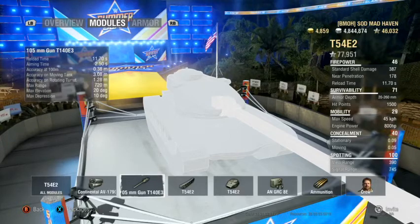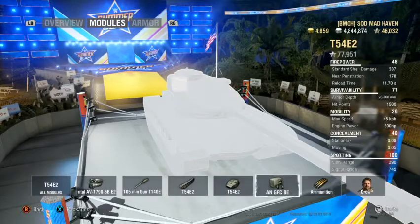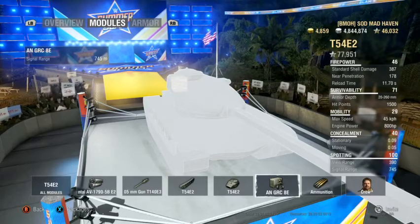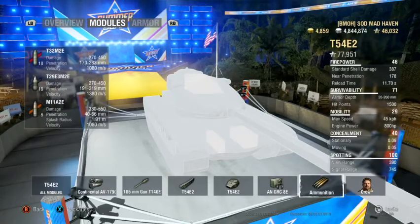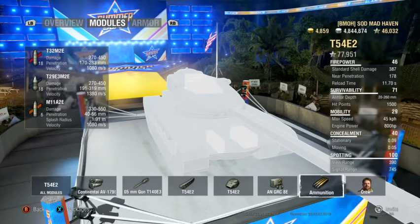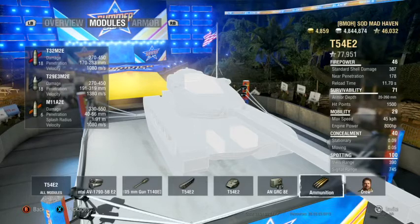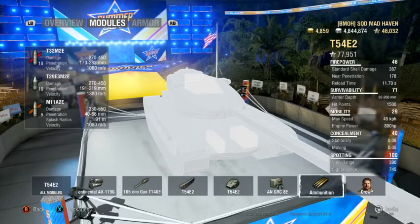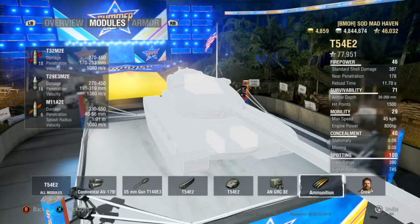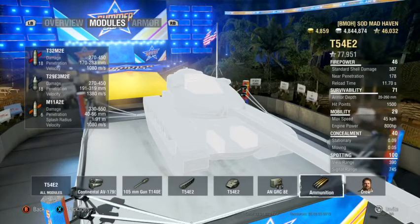At 390 view range, you might be able to push along the bush line and spot people out. The signal range at 745 can help you out a lot with assist damage. Your standard shell velocity is 1080 and high explosives are also 1080 — loading either of those, you'll be used to the travel. However, the premium rounds get 1380 meters per second, which is awesome. 1380 is equivalent to leading a tank half a tank in front when he's moving at 60 or 50, and you're still going to hit him.